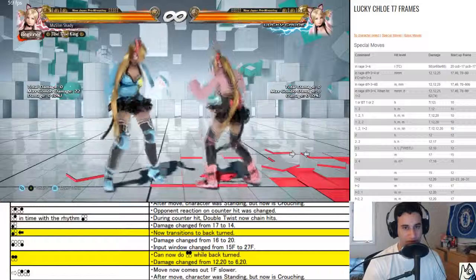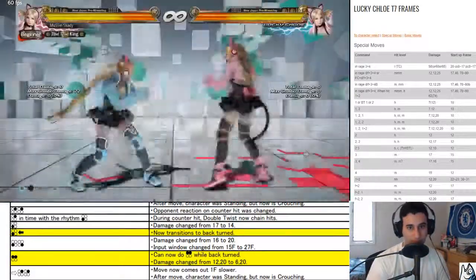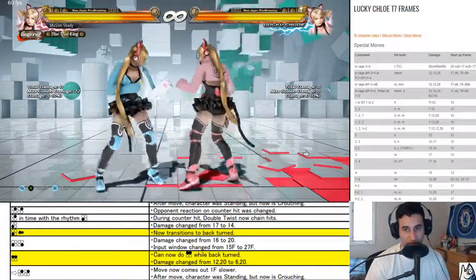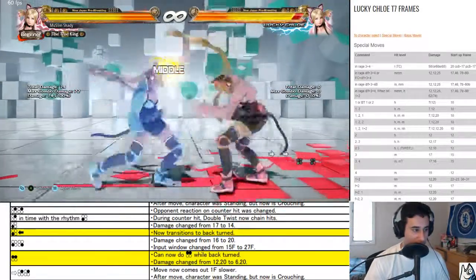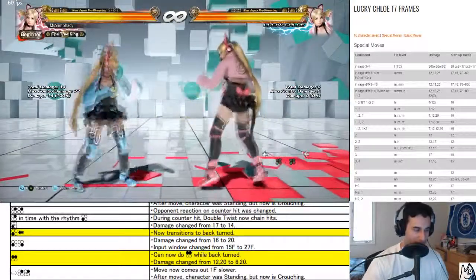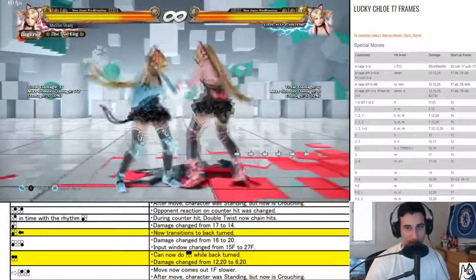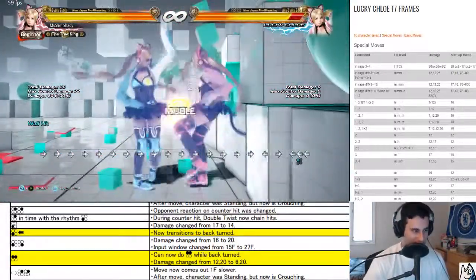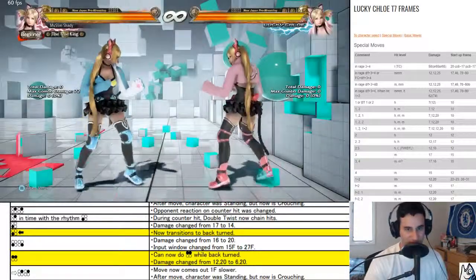There's a lot of stuff here you can really mess with your opponent. Three four — damage changed from 16 to 20, input window changed from 15 to 27. Wow, you can delay this a lot now — look at this, you can delay this tremendously. So that's scary, yeah you have to worry about this now, and it does more damage. They scaled the damage back because when they got something like this they should be able to do a better combo on the wall. I believe they nerfed back one — we'll see that later.